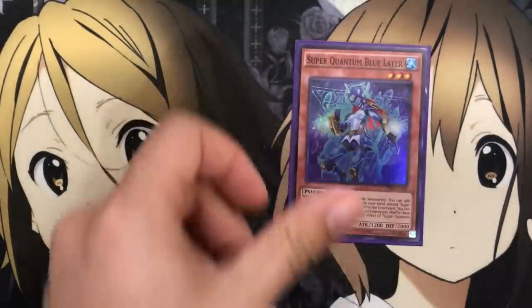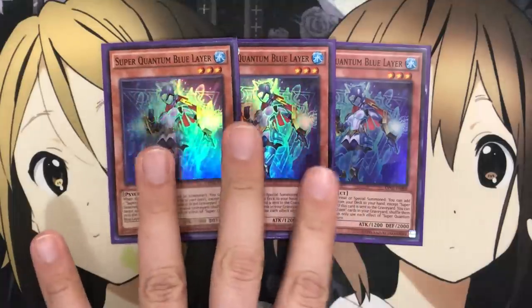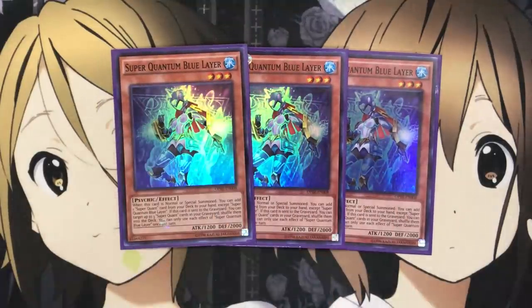I also run three of the blue Psychic one, Super Quantum Blue Layer. When this card is normal or special summoned, you can add one Super Quant card from your deck to your hand except Blue Layer. And if this card is sent to the graveyard, you can target up to three Super Quant cards in your graveyard and shuffle them into the deck, once per turn. Being able to recycle a lot of your different cards is very helpful. The fact that Green and Blue both get their effects when normal or special summoned is a big key to consistency, and they also get their effects when detached as Exceed material since it just has to be sent to the graveyard, not necessarily from the field.